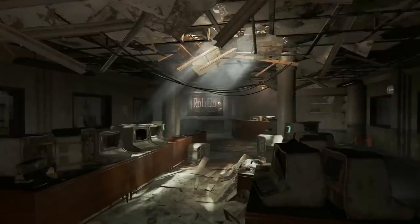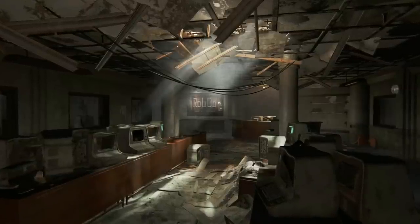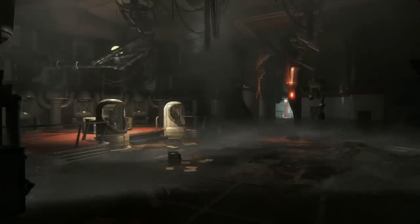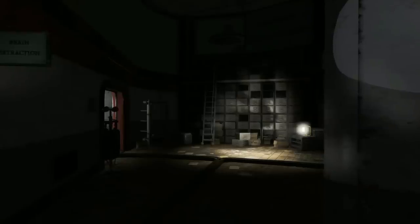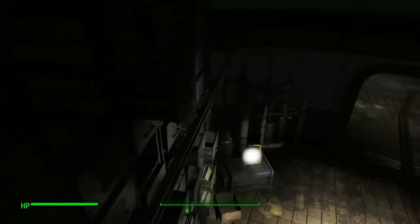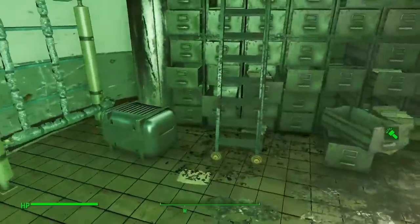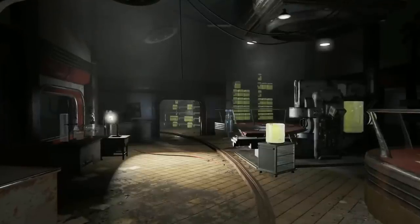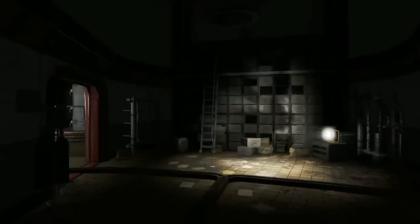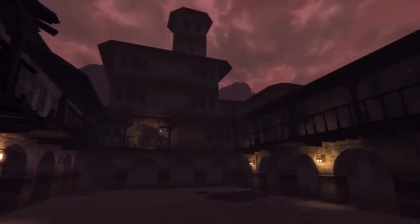In Fallout 4, when we encounter ladders, they usually lead to a new area with a loading screen, or they are just static decoration with no real way to interact with them. However, while in the Mechanist Lair, we can find a ladder that seems to break this rule. Around the Robobrain area, we can find a ladder in front of some filing cabinets next to the brain storage room. Walking into this ladder will allow us to ascend it unlike any other in-game, as far as I know. Strangely, this isn't a standard feature in the Fallout universe and only shows up once in a Fallout 4 DLC — seemingly the only climbable ladder in Fallout 4. Thank you to Keita the Leopard from the Discord server for suggesting this one.